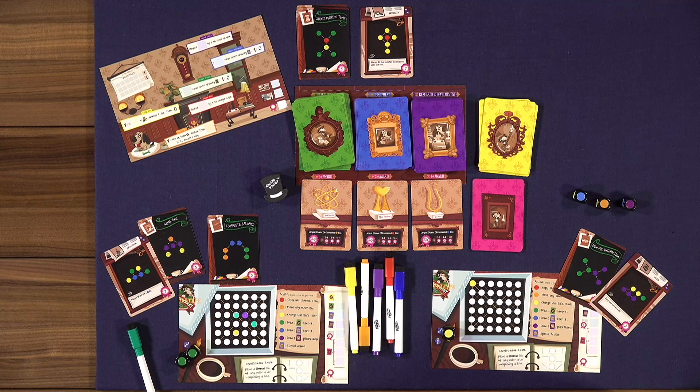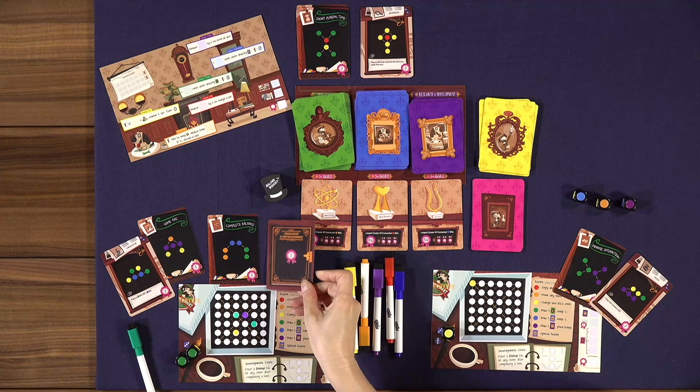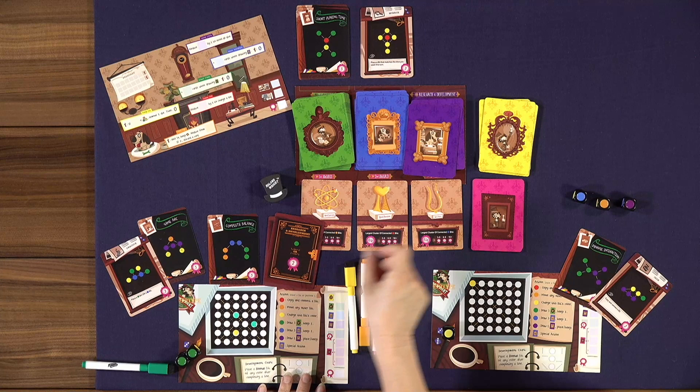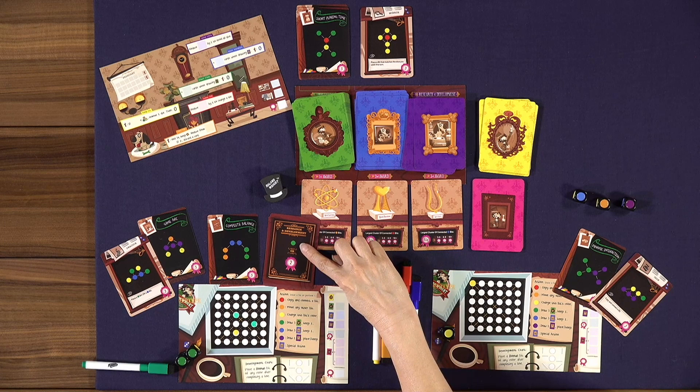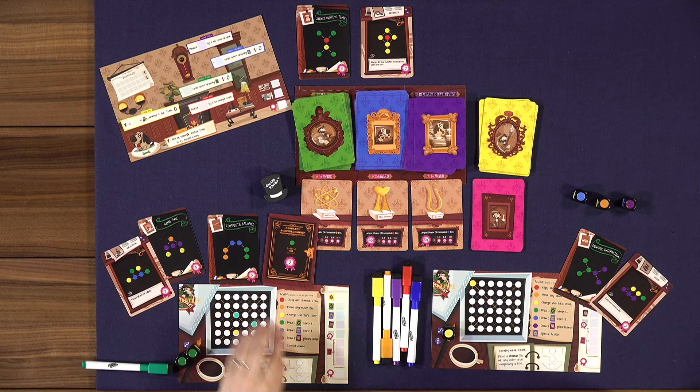Blue works the same as green: erase a blue bit, draw three cards, keep one. With purple: erase a purple bit and draw one purple card. The choice you have to make immediately is whether to place the bit shown on that card — in this case green — or keep the card for two points at the end of the game.